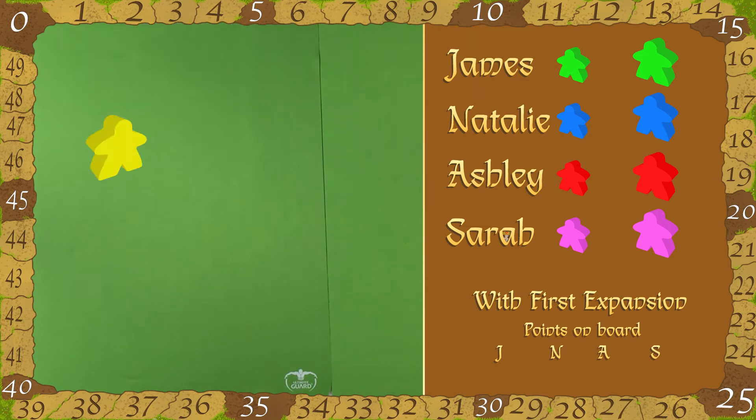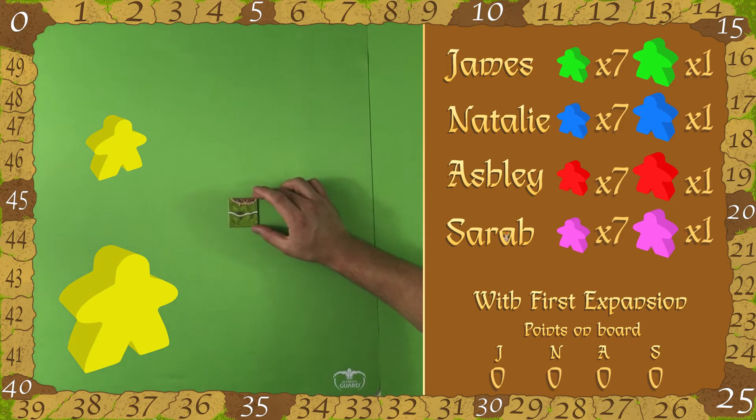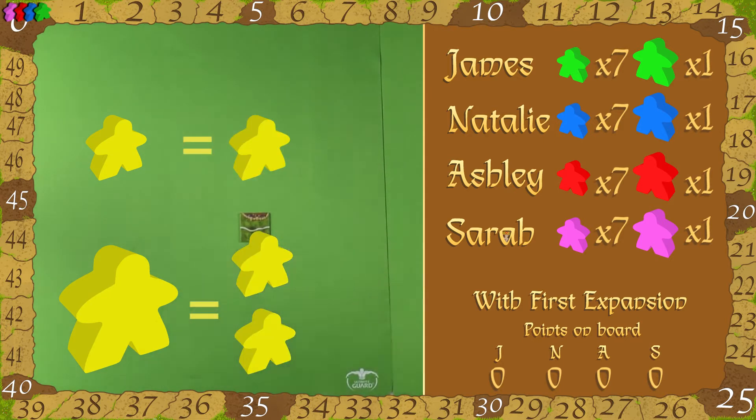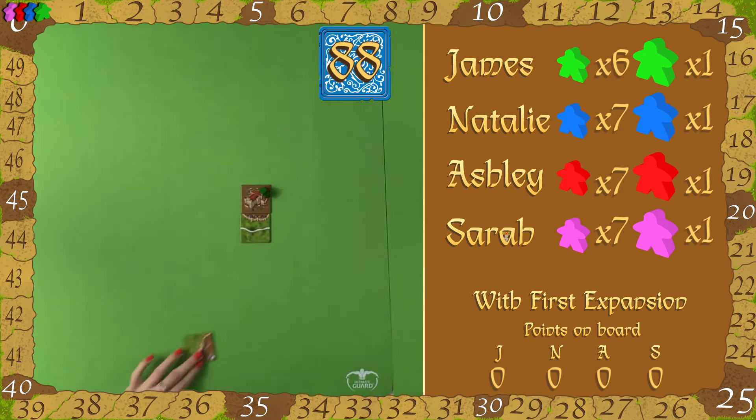We have the small meeple and then we have the big meeple, which is considered two meeples in one. For the sake of this video we're going to place them face down like farmers just so you can see that they are the big meeple, and then the normal meeples we're going to play face up.